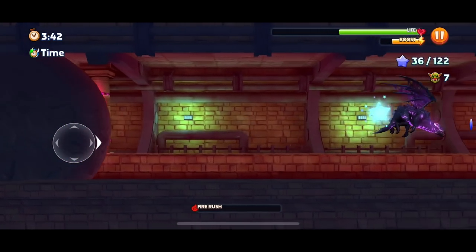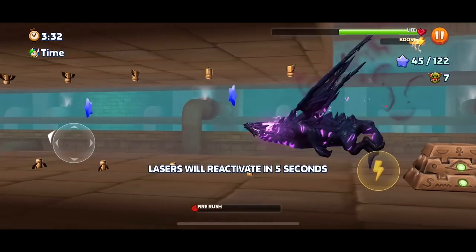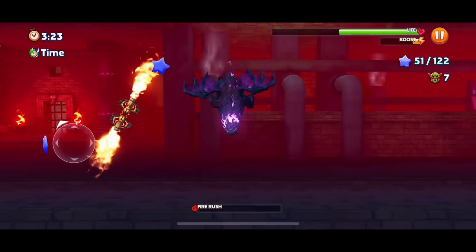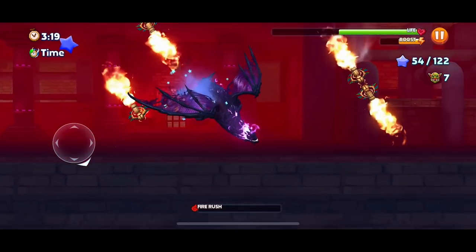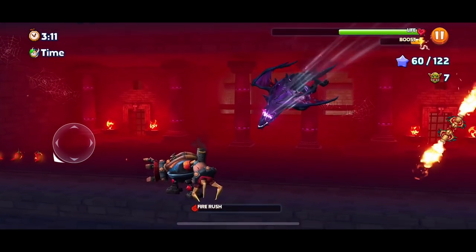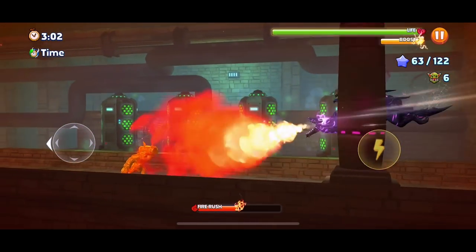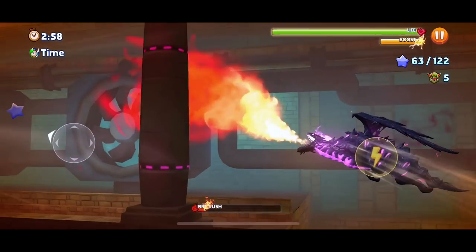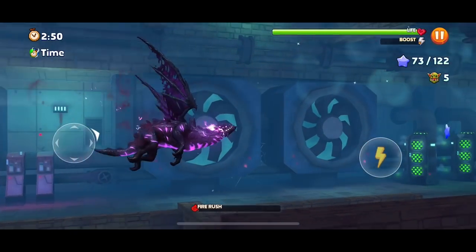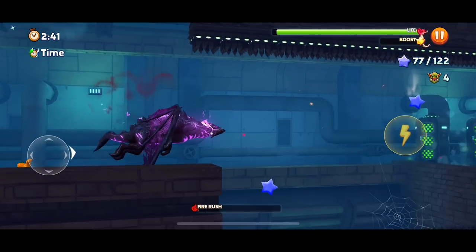Oh, here comes the boulder. I wish there was a way to make your likes do something in the video. Lasers will reactivate in five seconds - that's okay, we already made it through. We're at 50 stars, halfway to 100. We got six goblins - we only need to... wait, we have to do five more now. Where are these goblins hiding? You can't hide from my fire. Get those stars - this is the hardest part to get stars. We got spiked, but we got plenty of health.